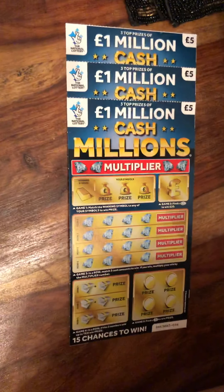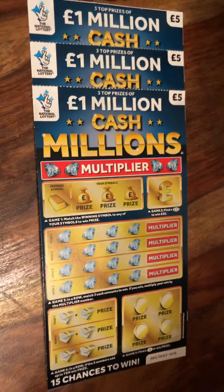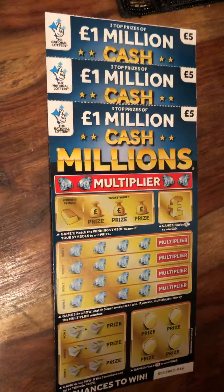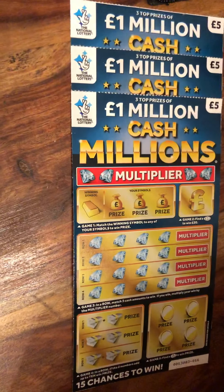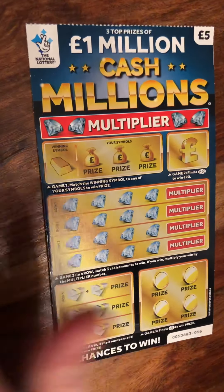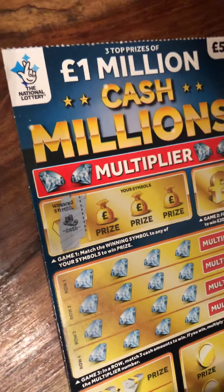We are back with the brand new spangers 1 million cash millions multipliers — we've got three of them. I haven't seen them before, you haven't seen them before. This is the one. I've got rid of the penny, I've got my Harry Hedgehog. Match the winning symbol with any of your symbols to win the prize. Come on Harry, do not let me down. Winning symbol is cash — that's exactly what I want.